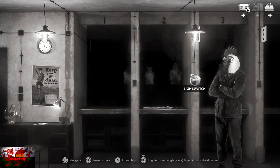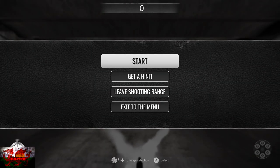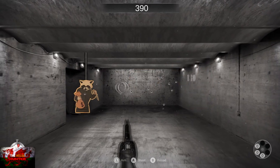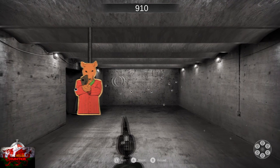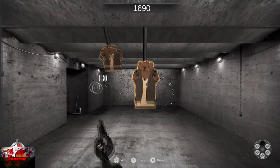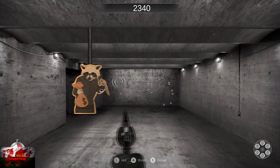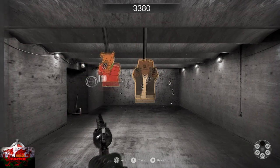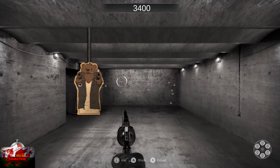Keep speaking to Marty, then turn on the light switch next to him and interact with the shooting range. Press Start, press A to shoot — only the bad guys — and press B/Circle to reload. There's a timer on the left: the more you hit, the slower the timer goes; every miss makes it go faster. Avoid hitting the elephant and the one with the baby. You get an infinite number of tries, so if you don't get 5000, just keep replaying.